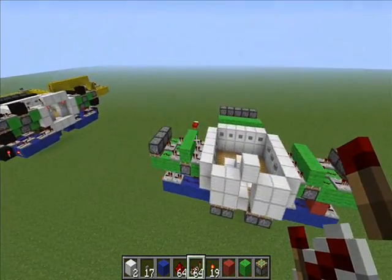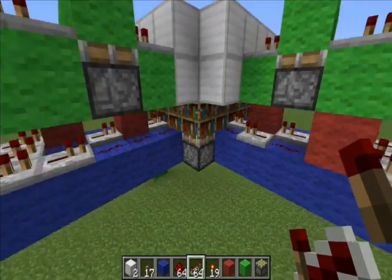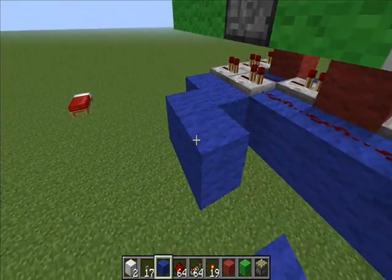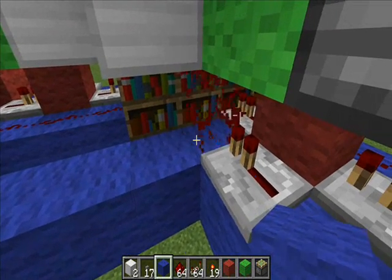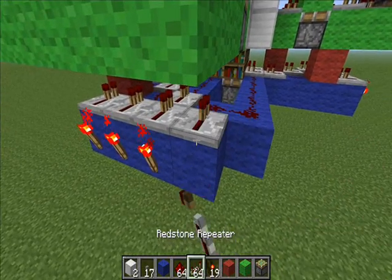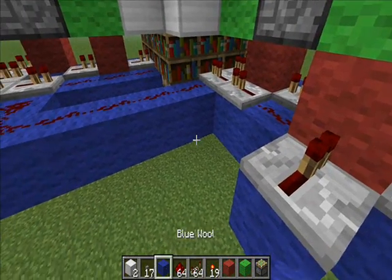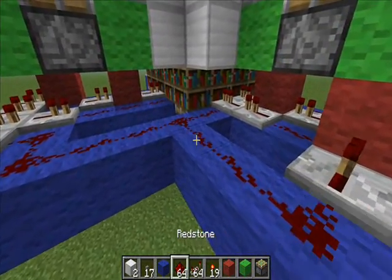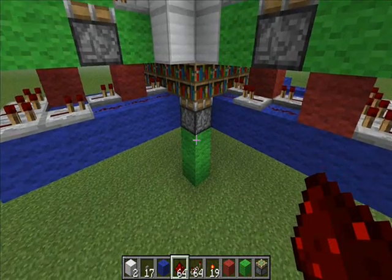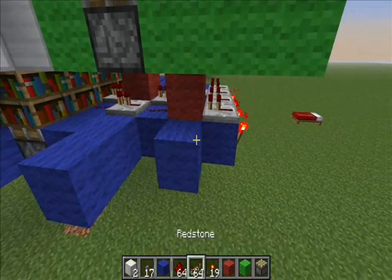Now let's move to the back one here. We're going to hook up this last monostable to this piston, and also relay it into the side piece. Pull the line out and it goes right into this piston. Switch this out for a repeater to prevent cross-contamination. That piston's now hooked up, and we're going to relay it into this relay block. Same thing on this side — this monostable goes into this corner piston, plug it in, and the relay plugs into that block.